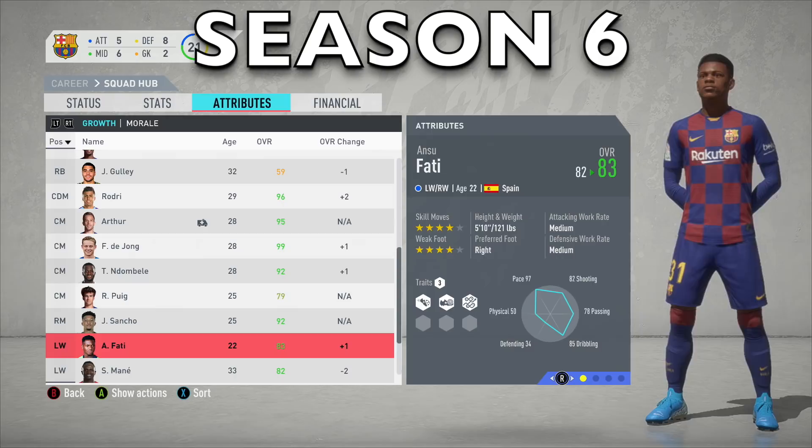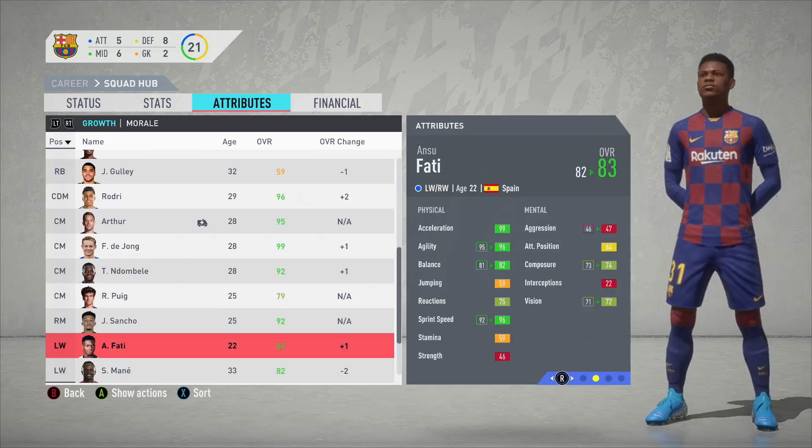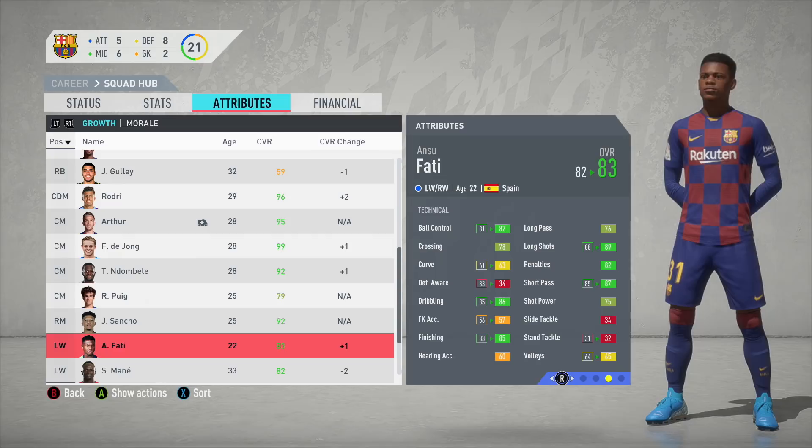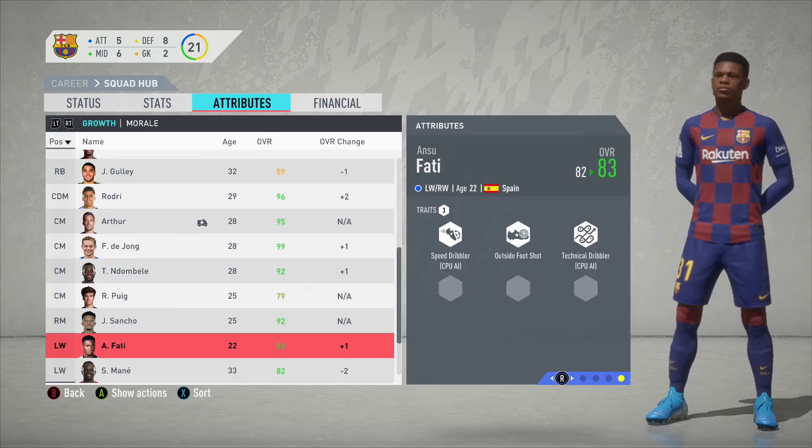End of Season 6 and Ansu Fati has just gone up by 1 rating — a bit of a slow grower in this simulation. He's 83 rated now at age 22. His stats have increased pretty well though: agility up to 96, sprint speed up to 96, composure up as well. Technical stats have gone up like finishing up to 85, dribbling up to 86, and short passing up to 86. I'm hoping he can touch 85 or 86 very soon.